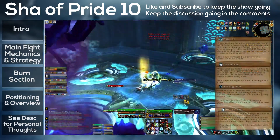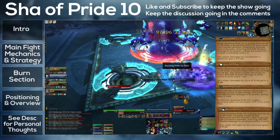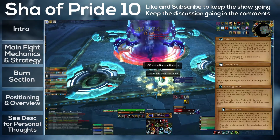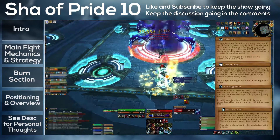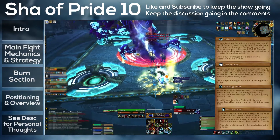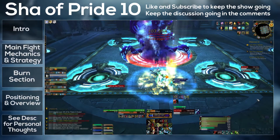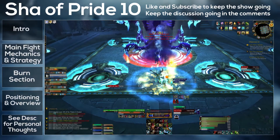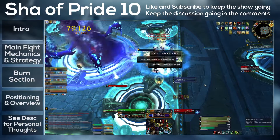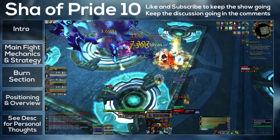The next ability is called Swelling Pride. This is cast every 60 seconds — it does high raid-wide damage and gives you five pride, and also triggers additional abilities based on your current pride level. If you have zero to 24 pride, it does nothing other than the normal raid-wide shadow damage. From 25 to 49, you will get Bursting Pride: a void zone forms at your feet which explodes after five seconds, doing very high damage and giving five pride to anyone inside it. Since your raid will be stacked, you'll get a whole bunch of these on top of each other — so when this happens, you spread and then come back.